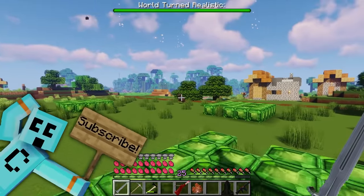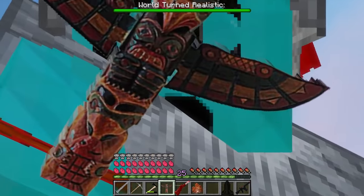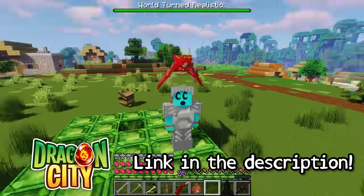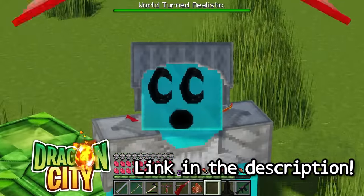Boom! The realistic villager is done. I got a totem of undying. Download Dragon City by clicking the link in the description. Thanks for watching — it's been real. See you next time!